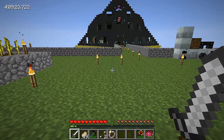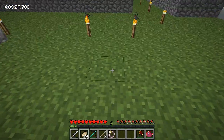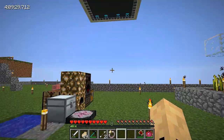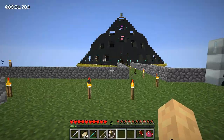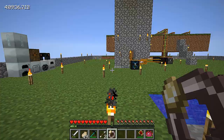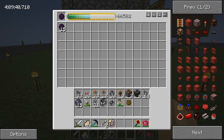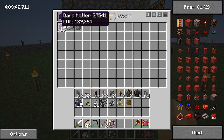Hi guys, Bazinga here. Welcome back to episode 7 of my Feed the Beast in Sandy map. In between this episode and last, you can obviously see I did a bunch. I filled up an entire Climstar Drey, and I have 15 Dark Matter right here.